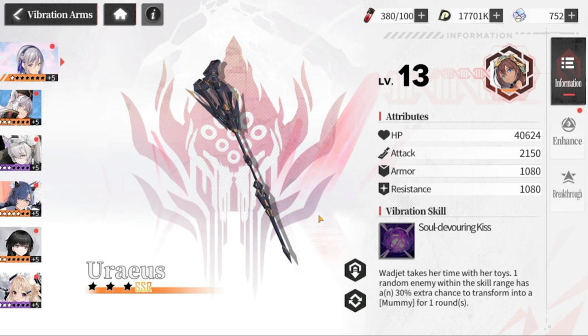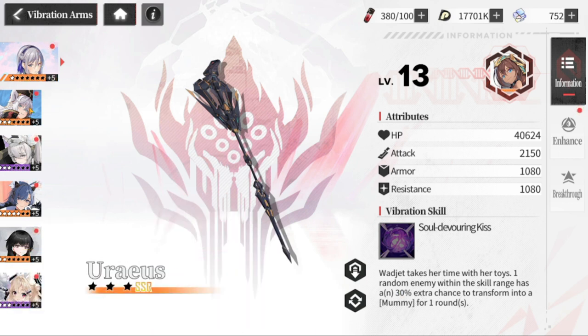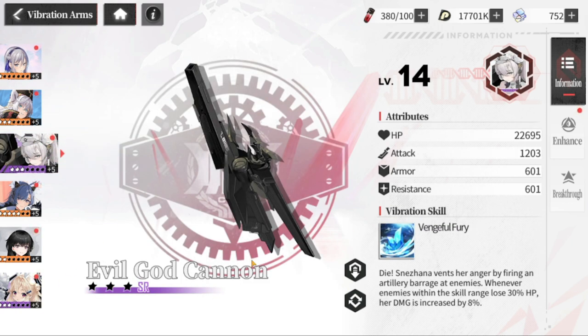You can assign any of these vibration arms to any SSR as long as they meet the requirements. SSRs can only be equipped with SSRs, even if it's not the actual case character. For SRs, it's the same — you can equip SRs with SRs.